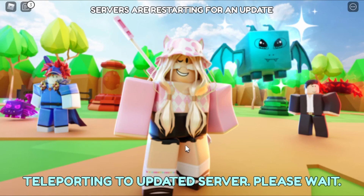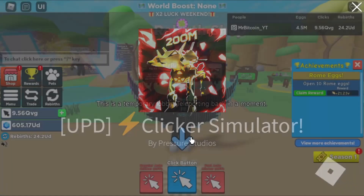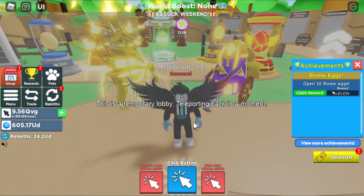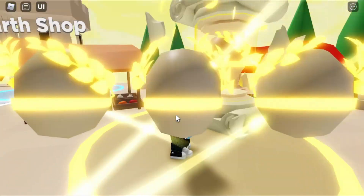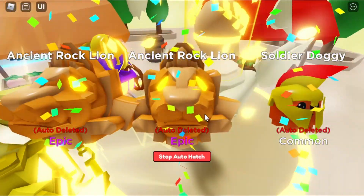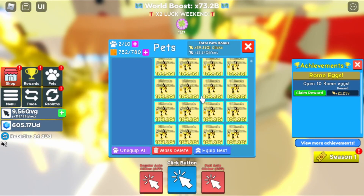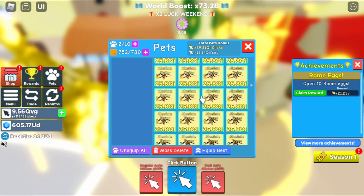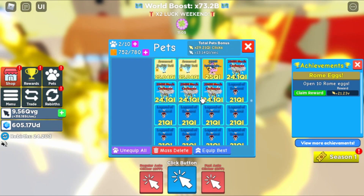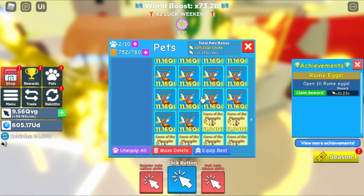Oh no — the server always resets on us while we're filming! It's gonna throw us into a public server. Funny thing is, on my alt I'm in a public server and it's still hatching. I don't know why they shut down the private server. It threw me back here still hatching eggs — that's some skill, some coding right there. GG devs — private server to public server and I just kept hatching. Imagine I hatch the secret pet while it's switching servers!